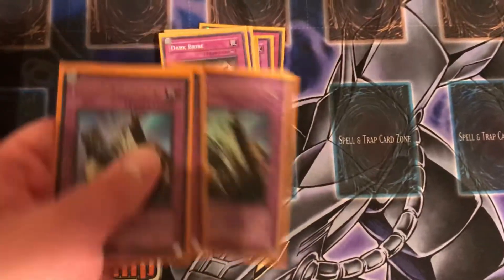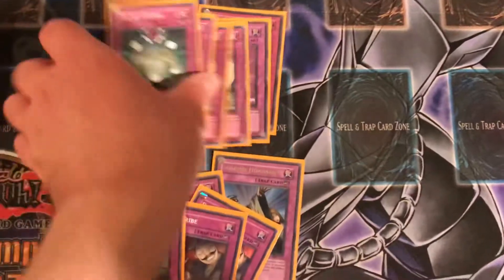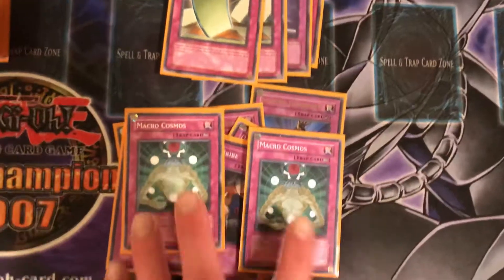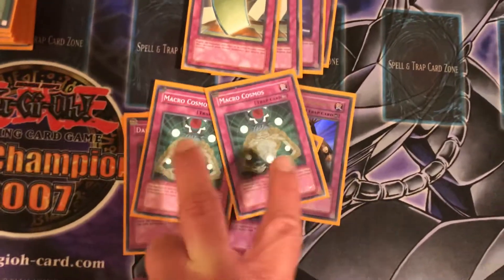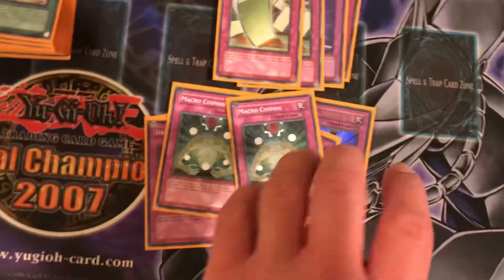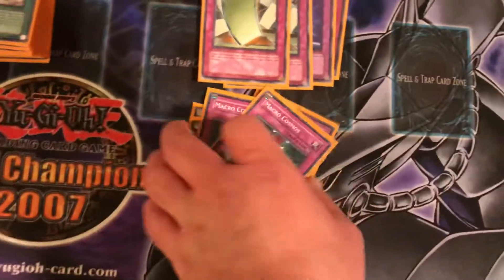Now for the trap cards, you got three Soul Judgment. Then you got three Dark Bribe. Then you got two Macro Cosmos. Basically the effect is the same as Banisher of the Radiance — any card sent from the field to the graveyard, or sent to the graveyard by any means, is removed from play.